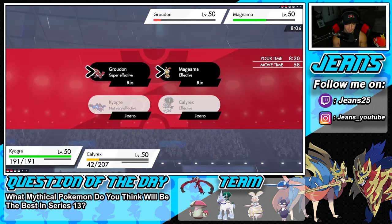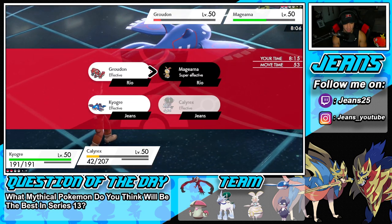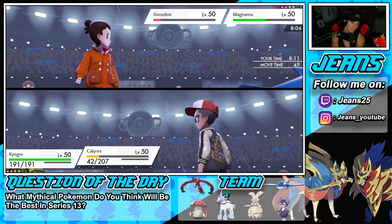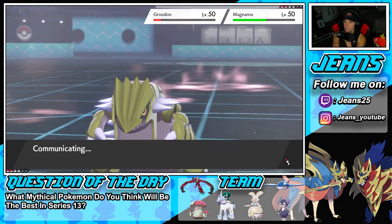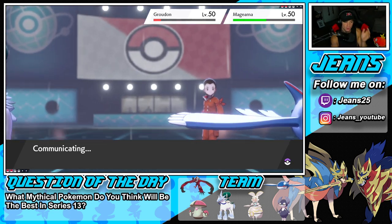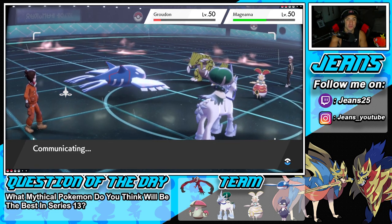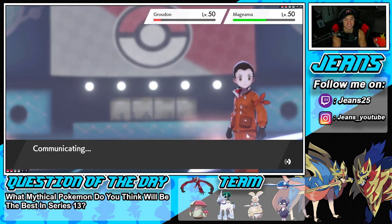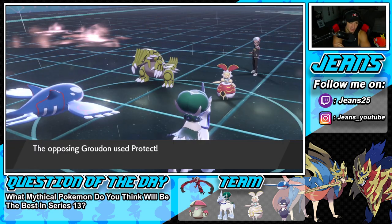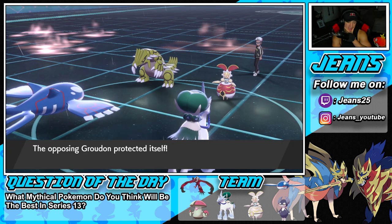We take that perfect record with Magearna and showcase it to its fullest potential. What a way to get the Series 13 teams rolling for the YouTube channel - perfect record, went 3-0 and dominated with Magearna. We used Magearna alongside Amoonguss and Indeedee, set Trick Room, and thrived with Calyrex and Kyogre. I don't think we got to use Yveltal today since Magearna swept in battle one, but we showcased the team really well.